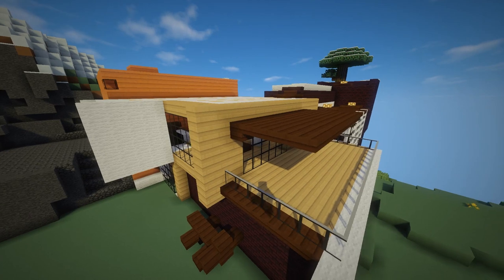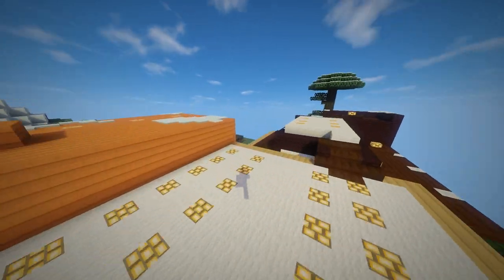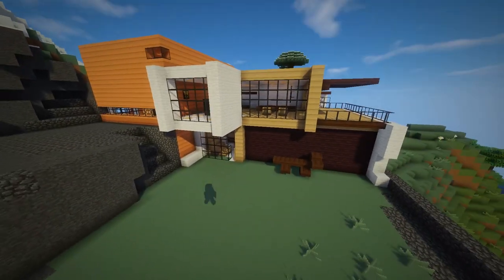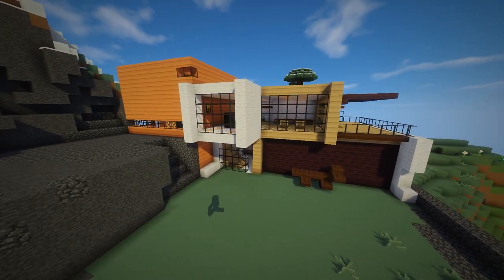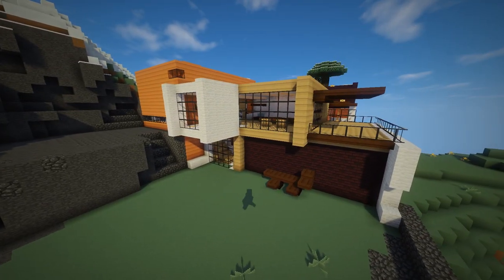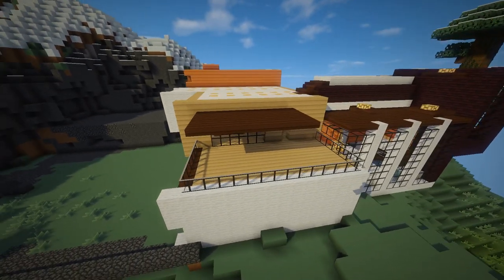Let me give you a quick tour of the whole house. Without further ado, let's get on with the tour. Here we have the front side of the house, and let's just take it slow around to the other side.